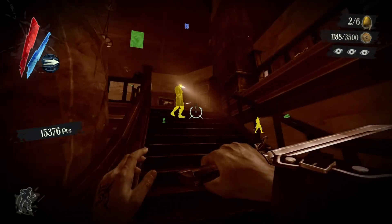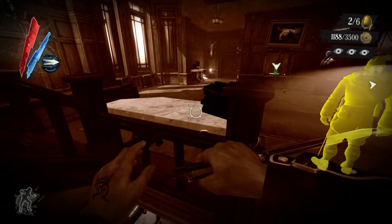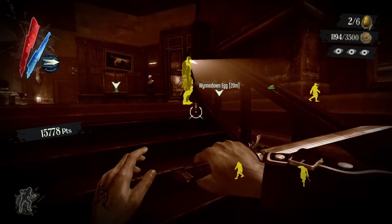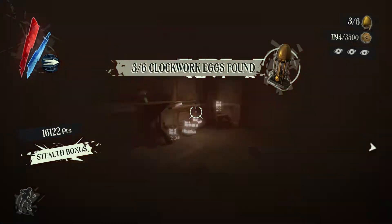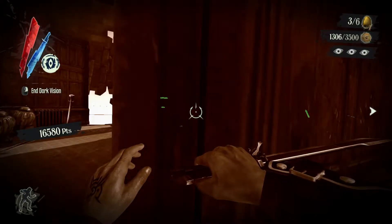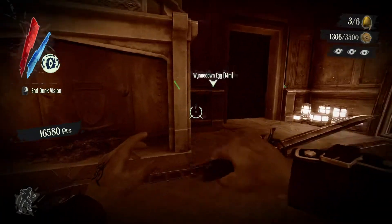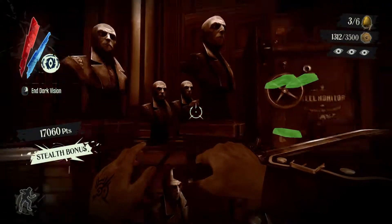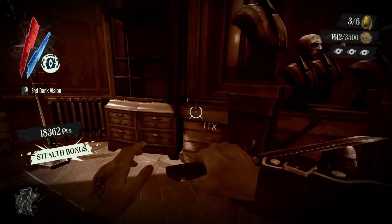Wait for this guard to move, then you can just pick up all of the coins on the table after he's turned around. Then feel free to open this up and pick up the egg. Pick up the coins here, open the safe, and pick up all the things in the safe.